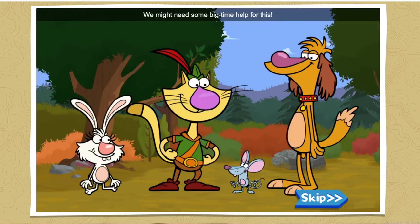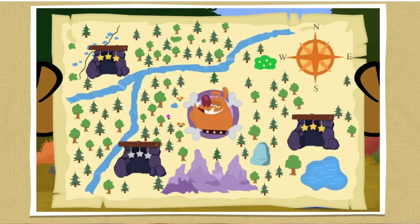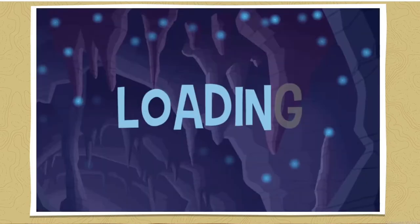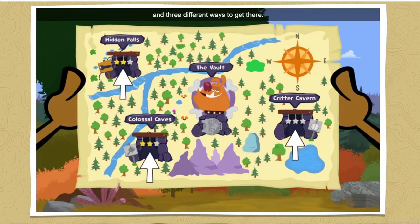We might need some big-time help for this. Do you think this treasure map I just dug up might help? Yes! Bad Dog Bart must have left behind a map that shows where his stolen treasure is buried and three different ways to get there.